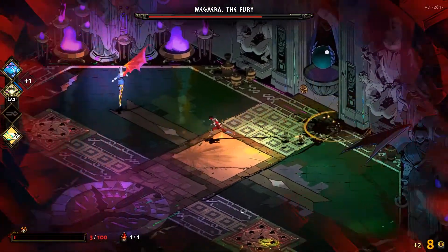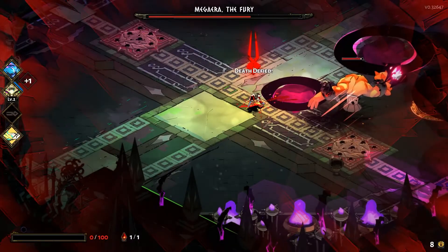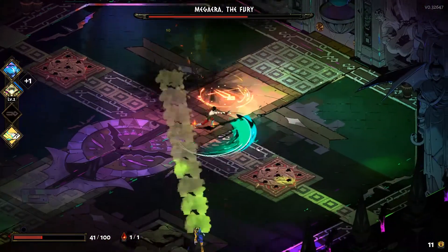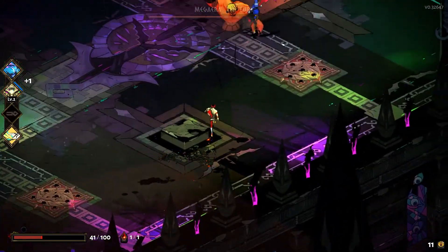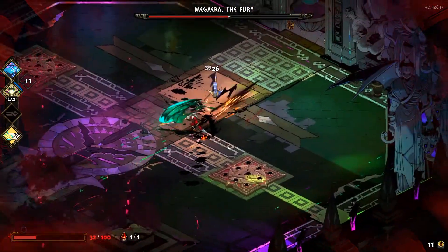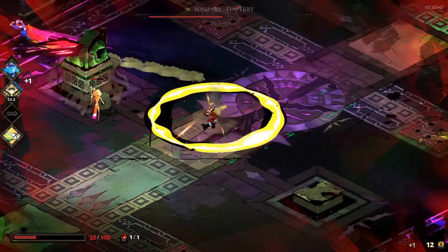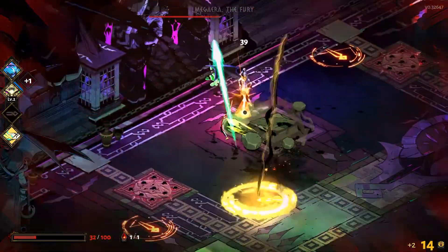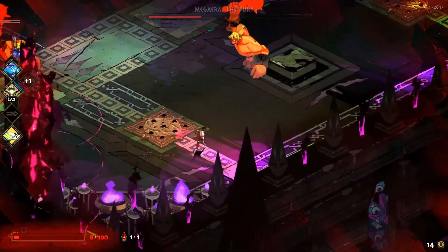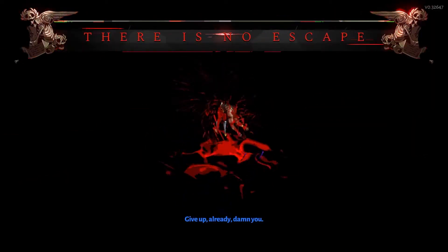Phase 2 — there we go. Get away from those attacks. And there's the first use of Death Defied. I was supposed to die there, and I didn't — which means I can live to fight another day. Yeah, whenever Megara goes into these area-of-effect attacks, just run. It's not worth trying to stand around and fight. She got me — damn.